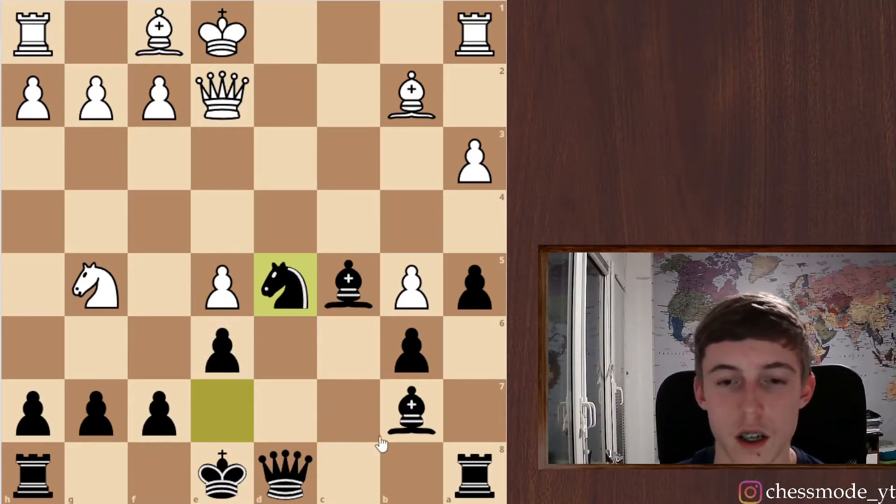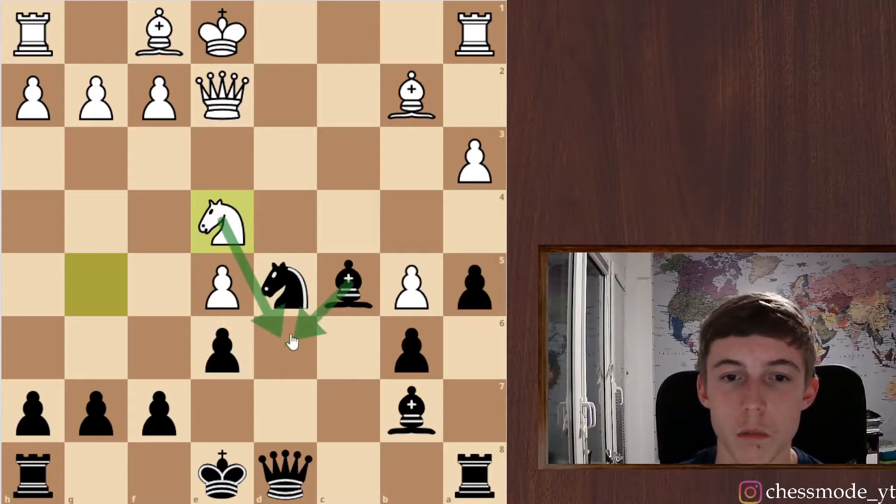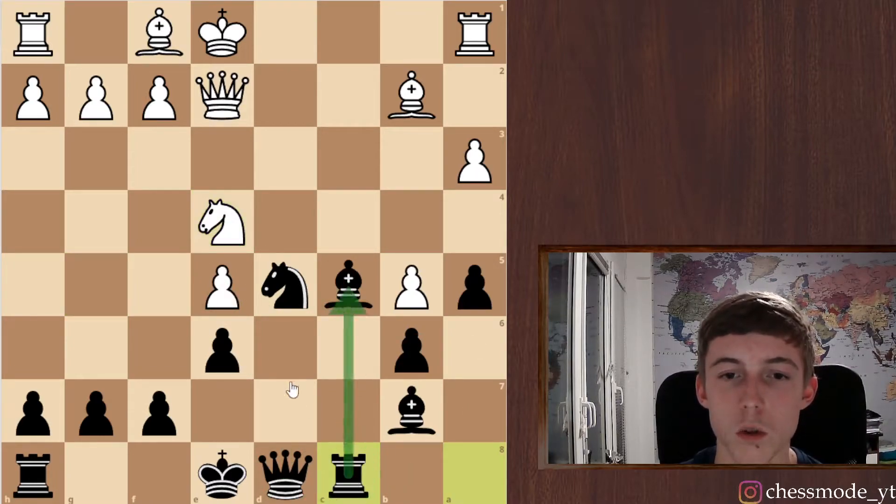I'm probably just gonna leave this bishop here and play rook c8. He can take it if he wants — I don't really want to move the bishop, as it just wastes time. I think I'm gonna go for development here. His bishop is also just not great — it's staring into his own pawn. He also can't do something like this because we just win a pawn. Let's play rook c8 and get a rook into the game.